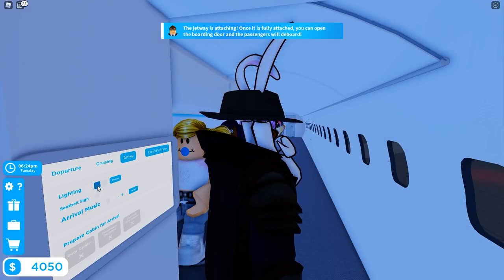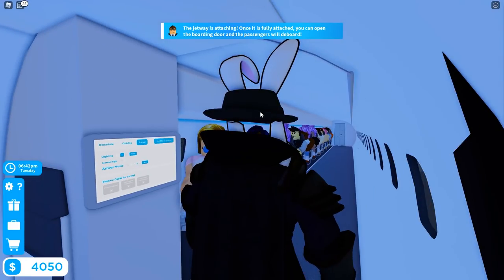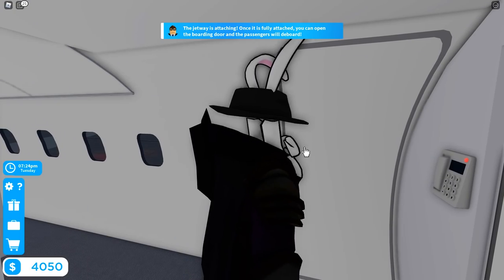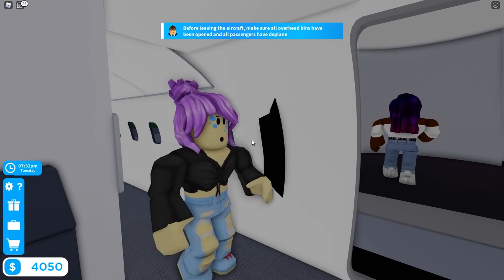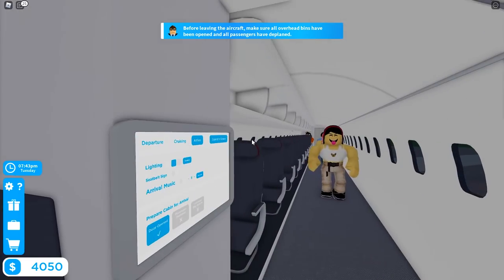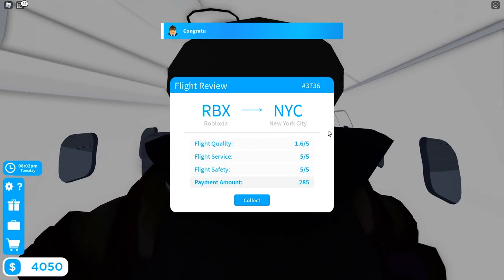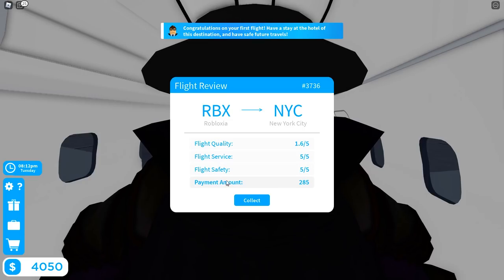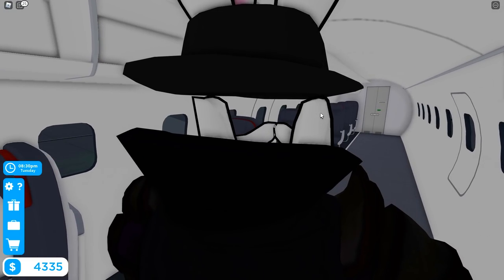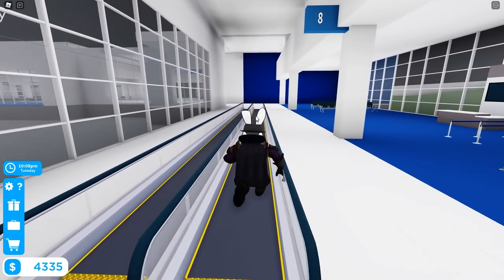Before leaving, make sure all overhead bins are opened and all passengers have deplaned. Flight results: Robloxia to New York City. Flight quality: 1.6 out of 5. Flight service: 5 out of 5. Flight safety: 5 out of 5. Payment: 285 sky bucks. How do I get my quality up? That's kind of a bummer — we didn't even hit 2.0 quality.